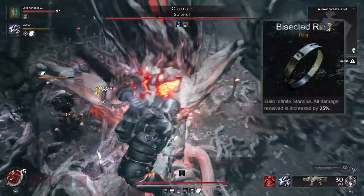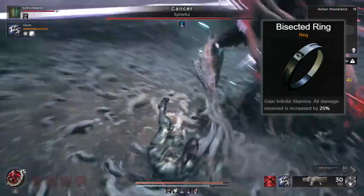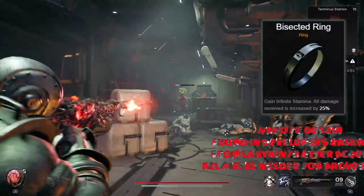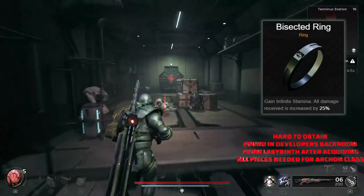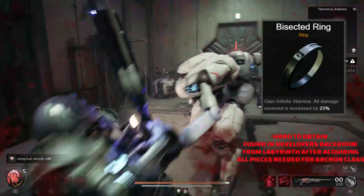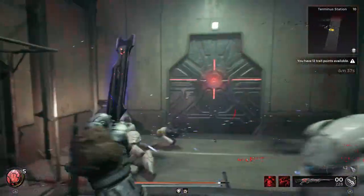Up next we have the Bisected Ring. This is very hard to get hold of — it's definitely not something you'll do straight away — but if you've got the time and the patience, getting this ring means you're going to gain infinite stamina, but all damage you receive is increased by 25%, so it's a double-edged blade. Absolutely amazing for rolling around, but you definitely don't want to get hit with this ring on.